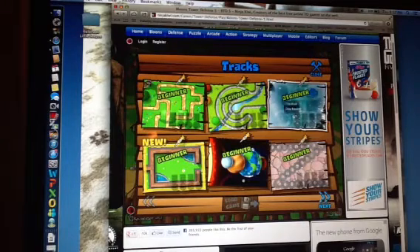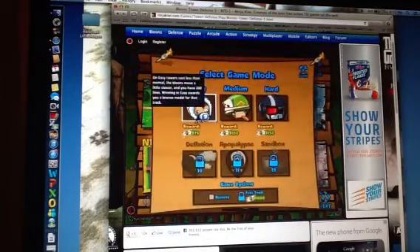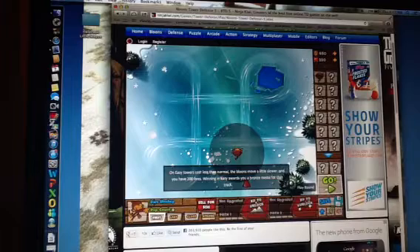I want to pick the ice one — that looks like ice. Let's do this one. I'm going to play it on Easy. So this is going to be kind of like a little tutorial, kind of.